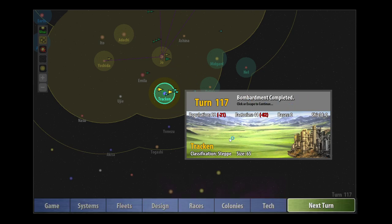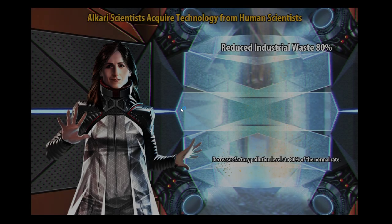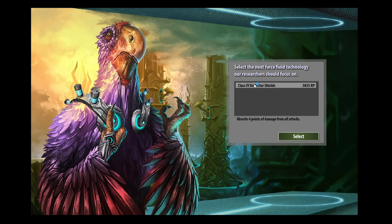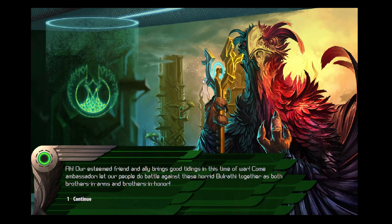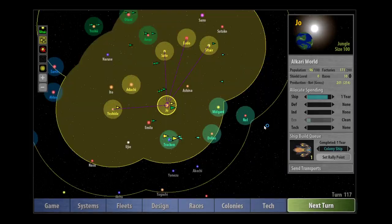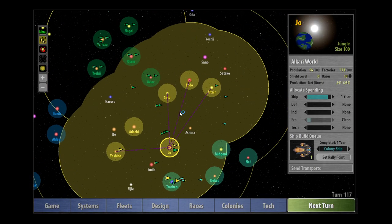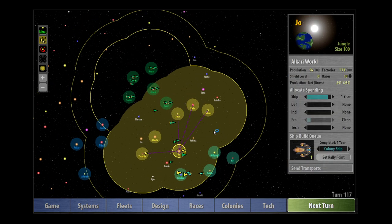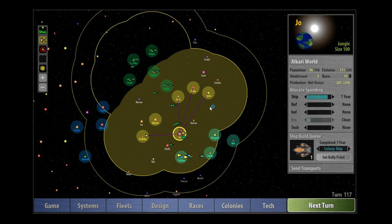Let's bombard this planet. We've got Class III Deflectors and Reduced Industrial Waste. We're going to start researching Class IV Deflectors. The EVRI are happy that we've been bombing the Bulrathi. Okay, we're over time — I'm going to end the episode there. I think I'm going to record another one because I'm enjoying this so much. Let's try to get a couple of episodes out today. I'll see you guys later, take care.